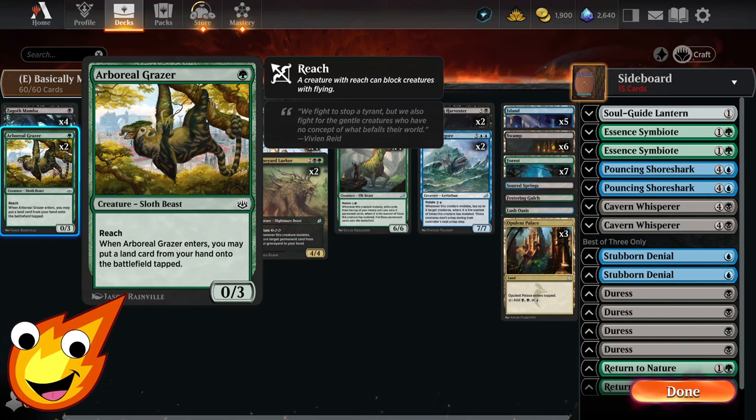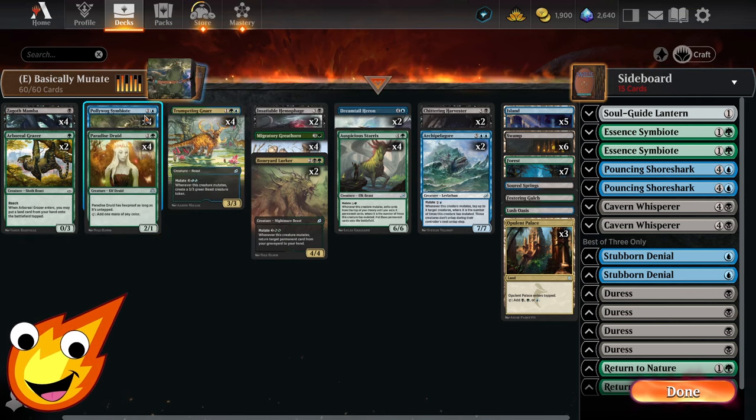We also have Boreal Grazer — a simple 0/3 sloth beast with reach. When it enters, you get to put an extra land onto the battlefield, and it can even be a tap land, not just a basic. Then going into the two-drop slot, things get more interesting.